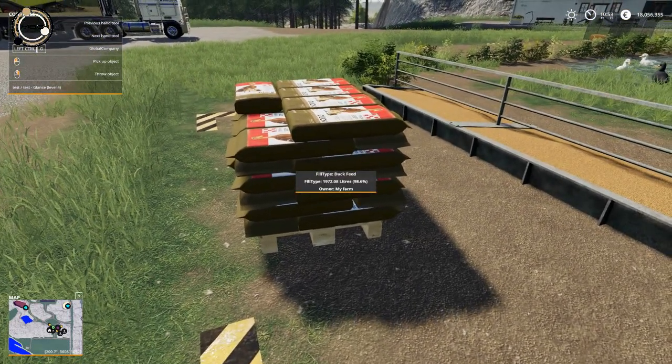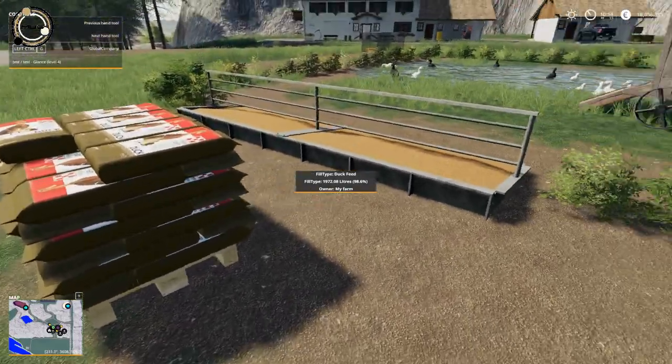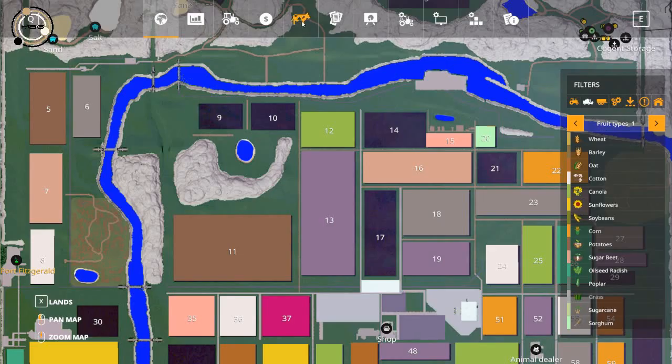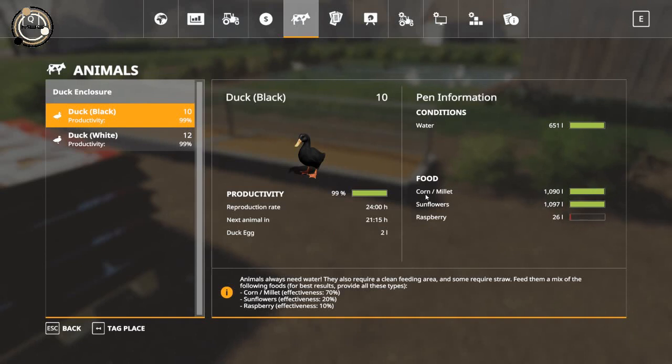I bought some pallets for that, just placing them here so whenever they need something it goes directly in there. They eat corn, sunflowers, and raspberry. This is filled up because they have the duck food pallet. I have not been able to find raspberry yet - maybe it's going to come in the greenhouses. So a lot of corn and a lot of sunflowers, some water, and then they are happy and content - happy little ducks.